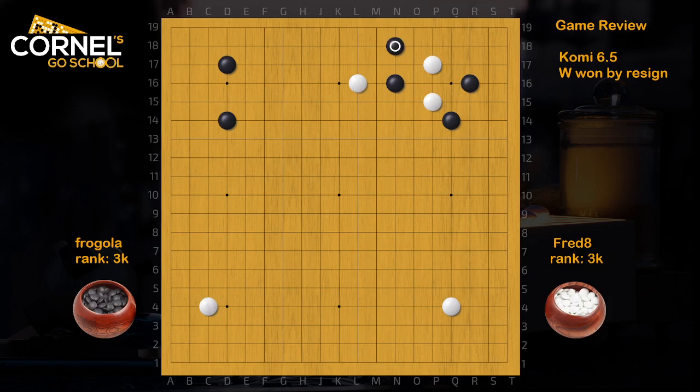But black tried to play a fancy move — the second line split — to be more fighting. So white covers; this is good. This cut is a bit questionable for black. Usually black should push through, and then if white connects right away, black will push again. But here, white can push inside the corner first at Q15, and after that connect. But in this case, black is not going to push and cut.